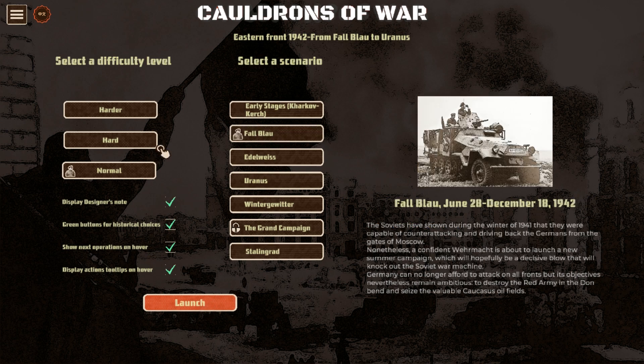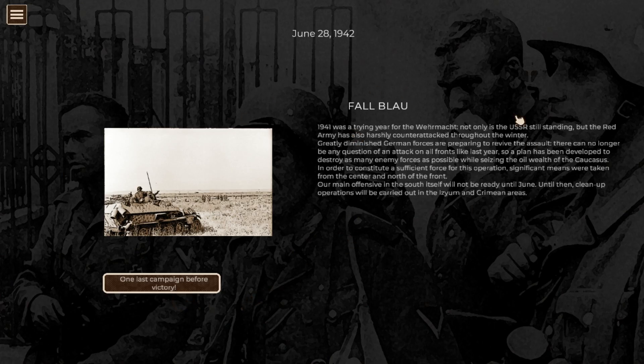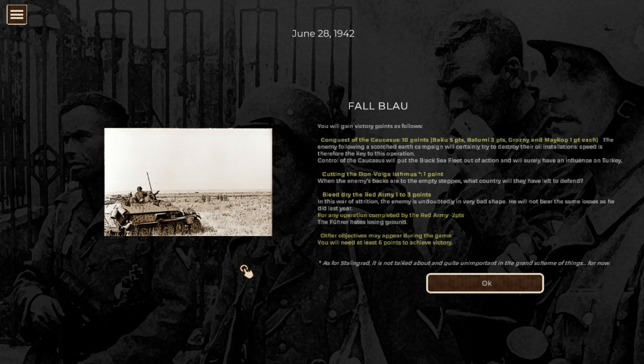Let's see what changes were made - I'm keeping these all ticked. You get these screens every time you play a turn - you might get choices, hard decisions to make, towards your victory and offensive. They've added the conquest of the Caucasus for ten points and Baku for five points, and Grozny and Maikop for one point each. You need at least six points to achieve victory. They've highlighted it nicely here - they've done a decent job.